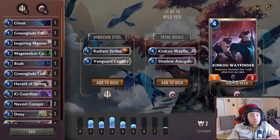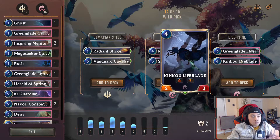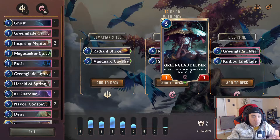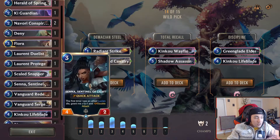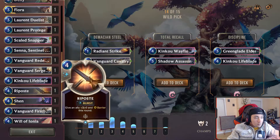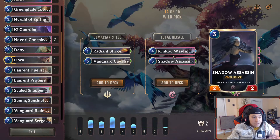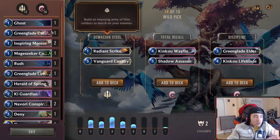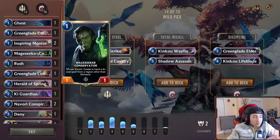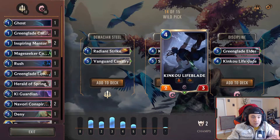These are all really good, because this one we can bounce — plus it's card draw: a 2/2. Grant our allies in hand plus one plus one — also really good. Radiant Strike — not bad. Five-five. Let's go with the whole elusive deck. The Kinkou Wayfinders — we don't expect them to hit too often, but when they do it could get us something. Let's do these two for now.